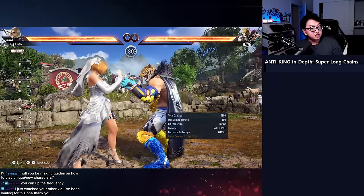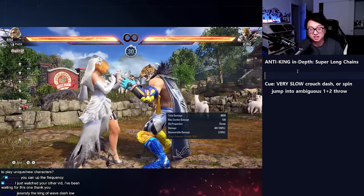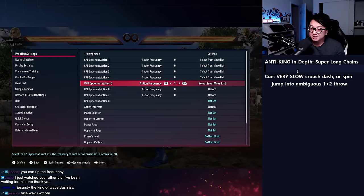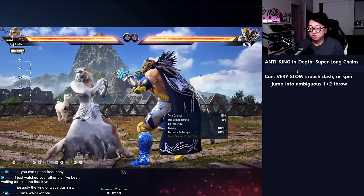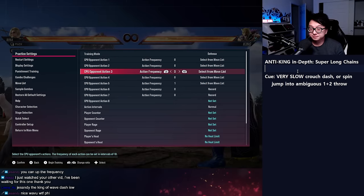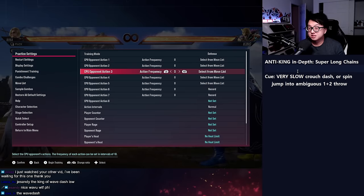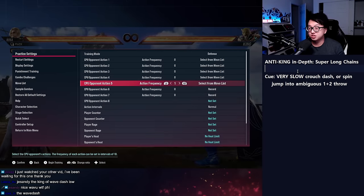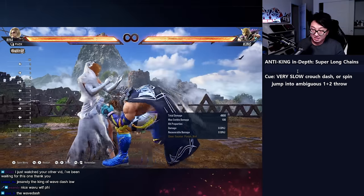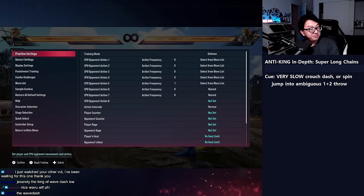The super long chains are arguably the easiest to deal with, but they still do a lot of damage. The cue for the chain throw is a really slow crouch dash — compared to the arm breaker chain which has a fast crouch dash. Even though it has a two-arm animation again, the initial break is either 1 or 2 — so it's still a guess. The chain throw break is 1 or 2 at every step of the chain.